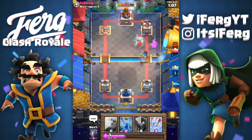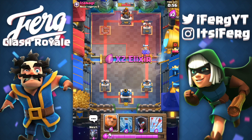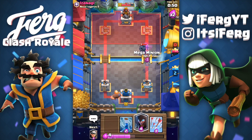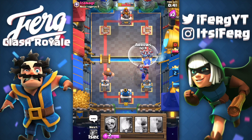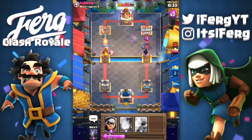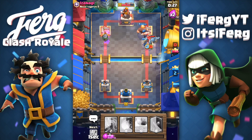The cannon cart takes out the Sparky, cannon cart's about to take out the executioner, cannon cart's about to take out the ice wizard. So the cannon cart is about to take out three cards right here. It's gonna take the fireball here obviously because the cannon cart is op and underrated. This guy's gonna drop a skeleton army and then a minion horde — which we obviously have a hard counter to because we have those three spell combos, which is absolutely dominant.